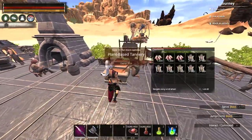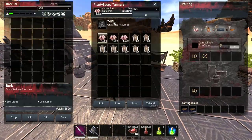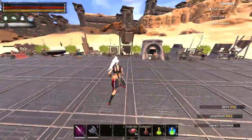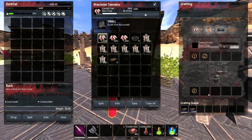We jump to the tannery. We have two kinds: plant-based tannery and precision tannery. In both we use a tier 4 tanner. The plant-based tannery has 83 hours with 3000 bark — fuel-effective but makes slowly. I recommend the precision tannery: every 3000 bark gives 4 hours, but look how fast you're making tar — much more effective.